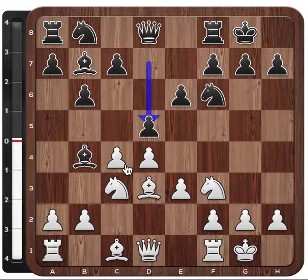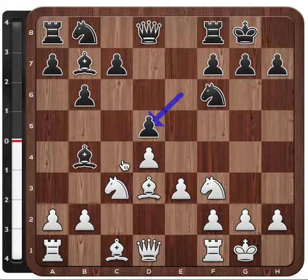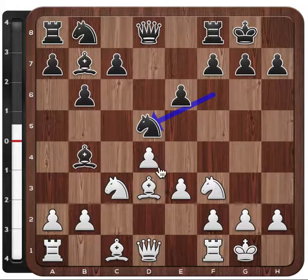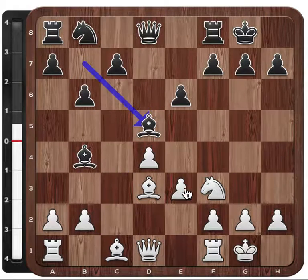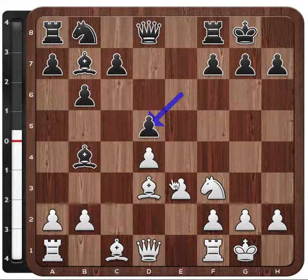In this position, it's a very common plan to exchange these pawns and then bring the knight in. Black usually in this position doesn't want to take with the knight, because it gives White the resource to exchange, and then if Bx takes, push e4. And if Black doesn't take, we've reached a kind of similar position, just that this bishop is not able to exchange itself against the knight anymore.